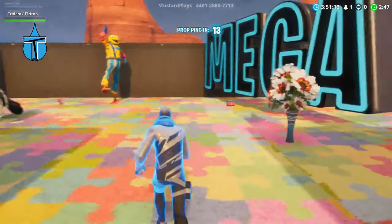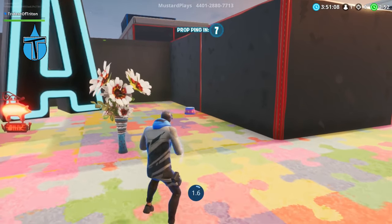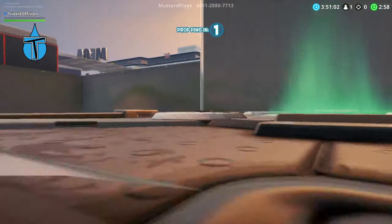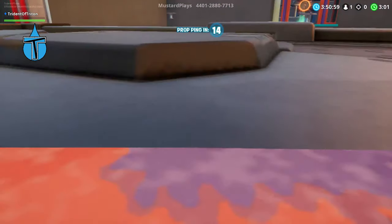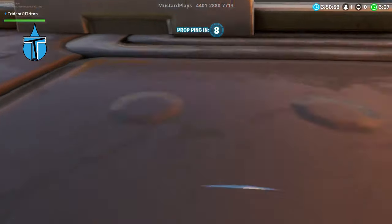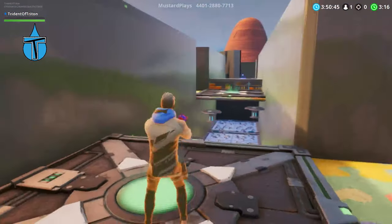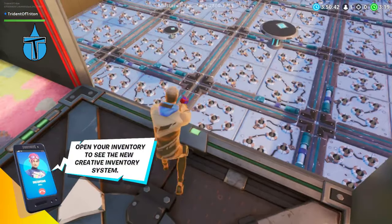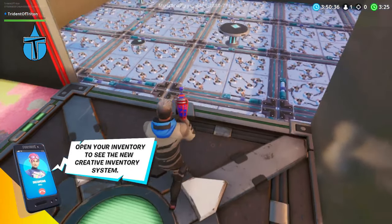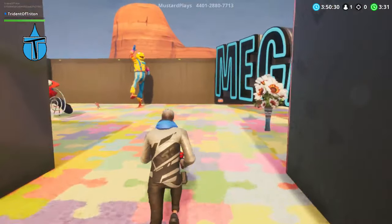We've got another checkpoint, which means another prop. For this one I'm gonna go for this little thing. We've gone big, medium, small - so it works. That's horrible, you actually get lost underneath it. I thought props couldn't die - it died. I'm guessing that small one probably isn't the best. I think it's because I couldn't see the edge properly, so we're gonna have to go for a slightly bigger one.